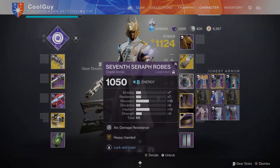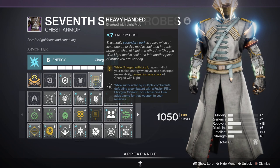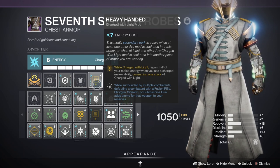Next we have an Arc piece, Heavy Handed: while charged with light, regain half of your melee energy when you use a charged melee ability, consuming one stack of charged with light. When you add on another Arc mod, you get the second part: while surrounded by multiple combatants, defeating them with a fusion rifle, shotgun, sidearm, or SMG is going to add ammo for that weapon from your reserves.